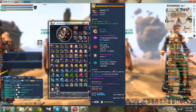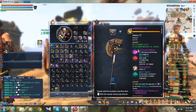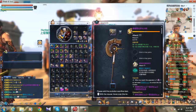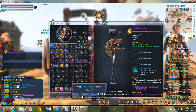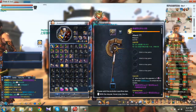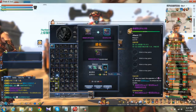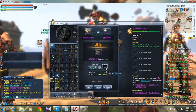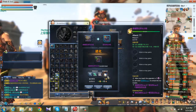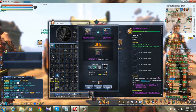Now I'm gonna fuse this weapon. It costs a lot when you unequip this gem. So let's start the fusion. Here you're gonna see the slot where the material goes.